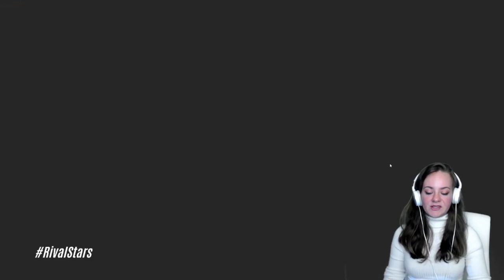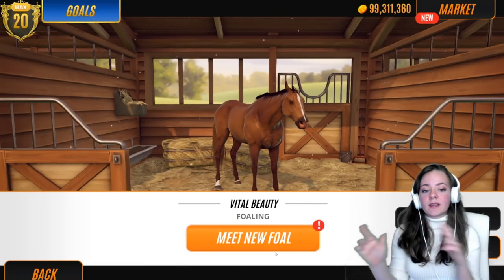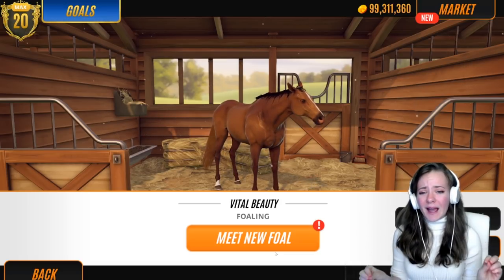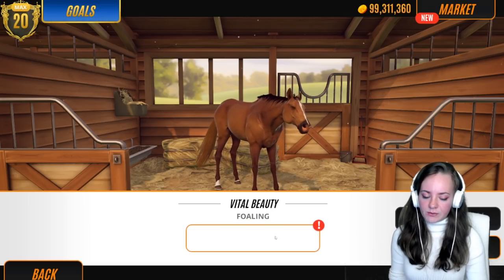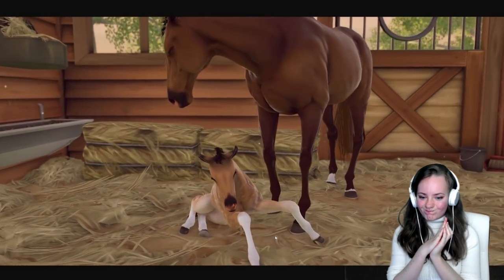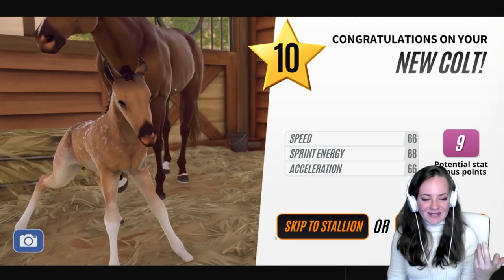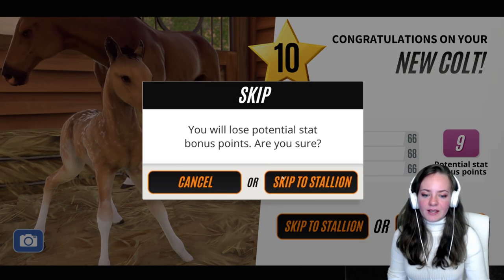Right, so we have two more to go. Please Vital, please — I'm looking for a brown horse, maybe a paint, or a black horse would be amazing. Hopefully it's a mare as well. Okay, meet the foal. Again, what is it with that snowing pattern? Why does that keep happening? And it's a stallion as well. Gosh darn it.